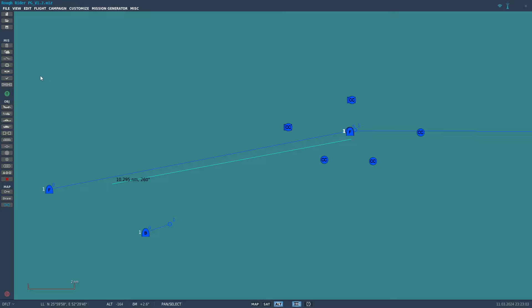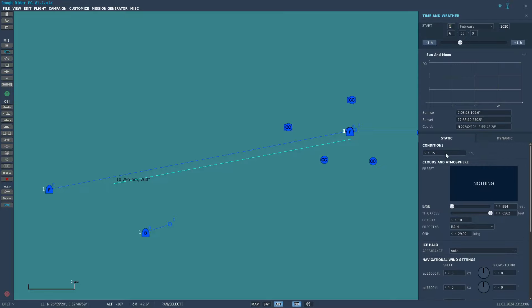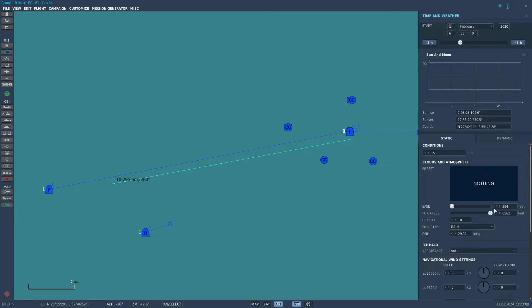To do that, you have to select nothing — the other presets don't allow you to go to zero. You go to the minimum cloud base, which bottoms out at 984. That's the lowest you can go. It does create some patches in the clouds, so you set density 10 and thickness 10 — max thickness, max density, rain, and the base at its lowest. It turns out really well.